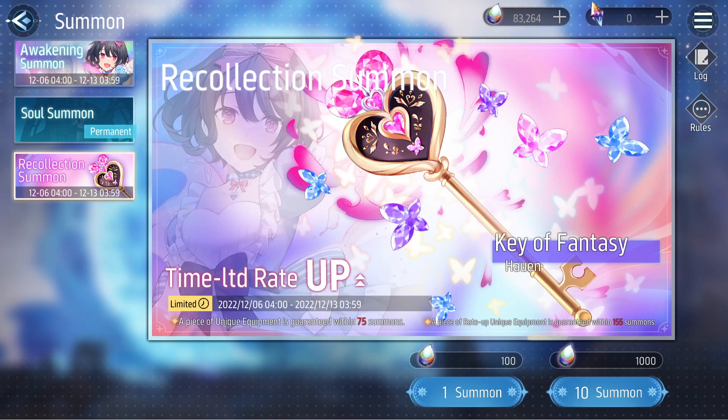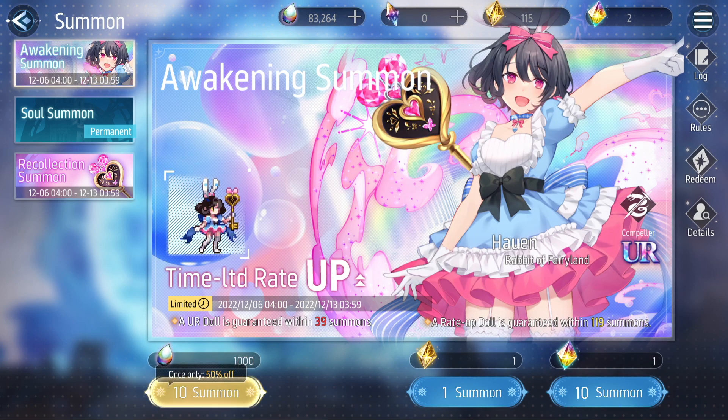Overall, her kit is pretty interesting. I'm not too sure if it affects the current meta when it comes to dealing damage as fast as possible, but she has a nice niche kit which could be great for cheesing stages. As long as you prioritize using her first skill and can regenerate three order every four seconds, your team will be essentially permanently invincible. Her design is pretty nice too — it's an Alice in Wonderland kind of theme, like if you combined Alice, the Mad Hatter, and the rabbit all into one, with Alice-style clothing and bunny ears.